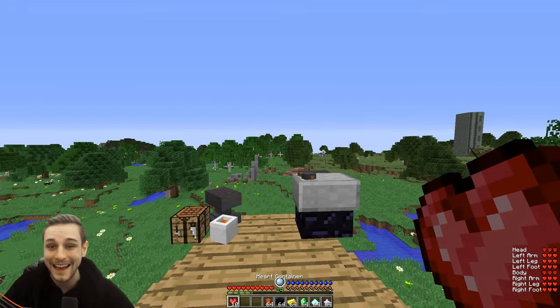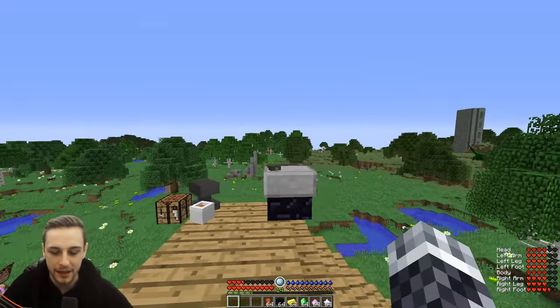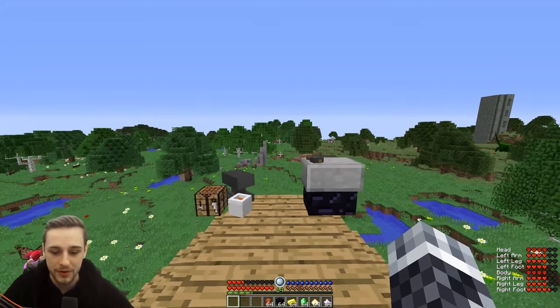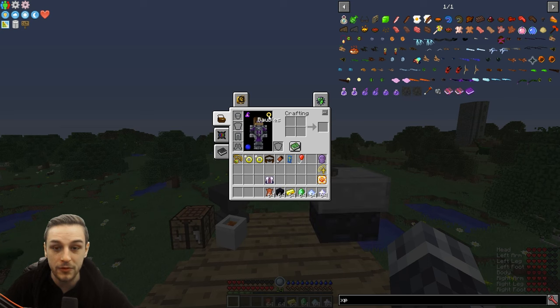Heart containers can only give you a maximum of ten extra hearts, though. So if we use these ten hearts here, we'll see we get a full extra row. We've used our ten hearts, we've got a full extra row. However, we're not going to stop there — we're going to move on to baubles.